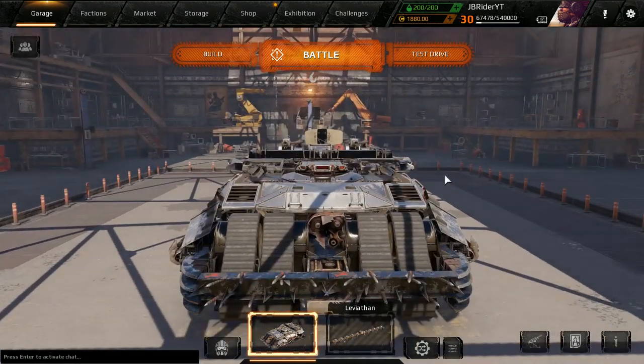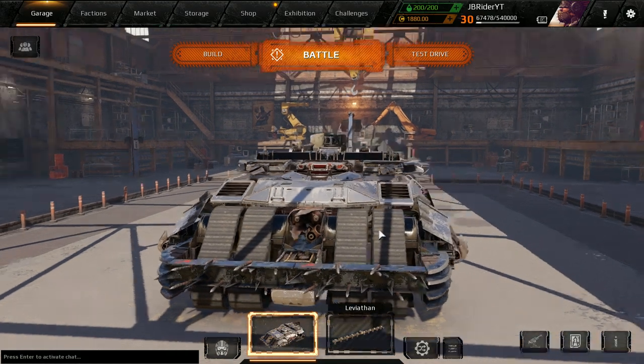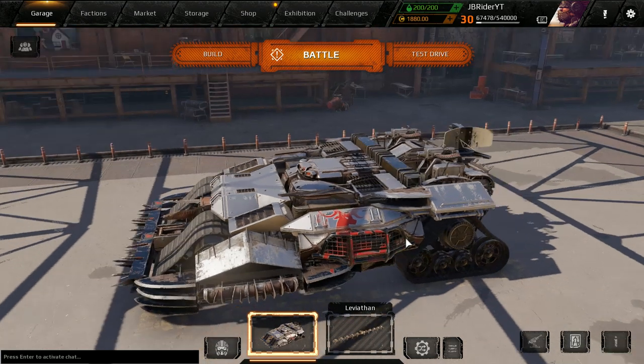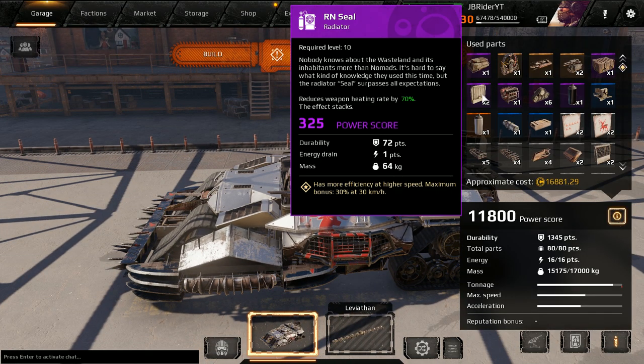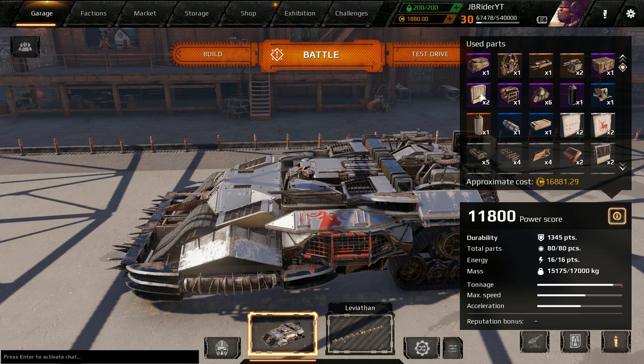We got two Hammerfalls, which is 10 energy, and then we got a Draco, which is 4. That's 14 energy. Let's see where it has the other points of energy. This might be a good build. It does not have chameleon though, so that might be a problem. But we do have radiators for both weapons, so that's good.